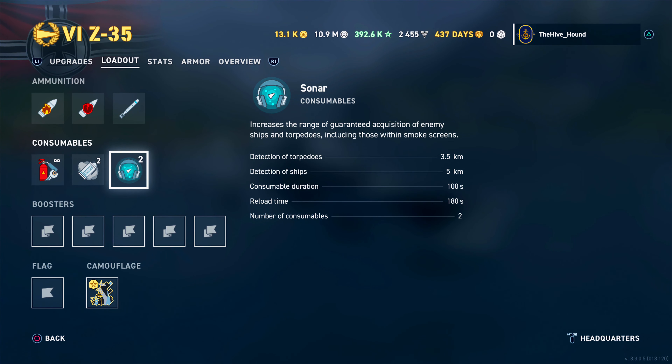To sum it up: the Z-35 has more health than the MAS, better DPM, better sonar, and better smoke — but the MAS is slightly quicker, more agile, and has a speed boost. Compared to the Z-39, the Z-39 has more hit points, but its guns do about 60% of the damage of the Z-35. The Z-35 also beats both with that extra half kilometer of torpedo range. That covers the commander build and ship stats — let's jump in and have a look at some gameplay.